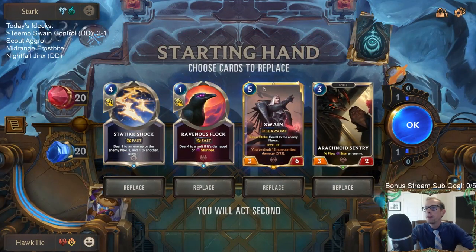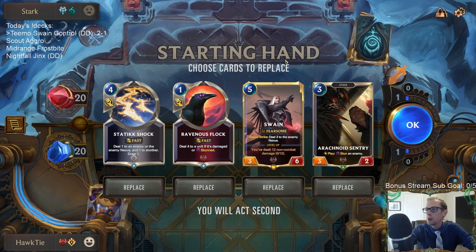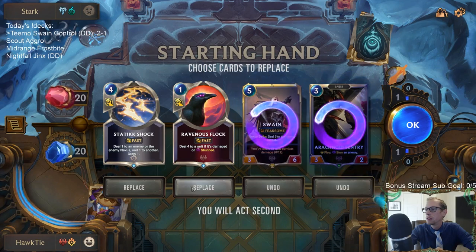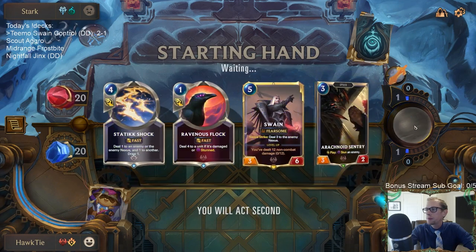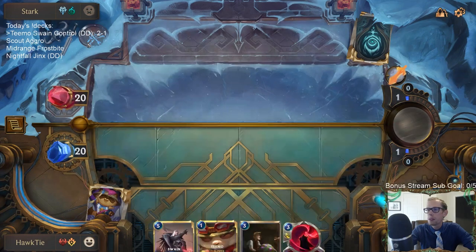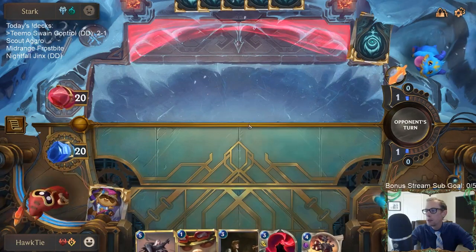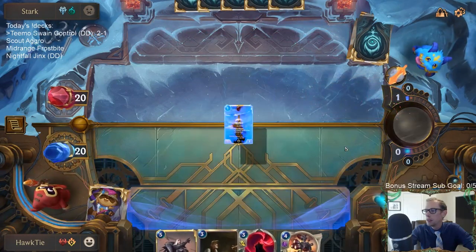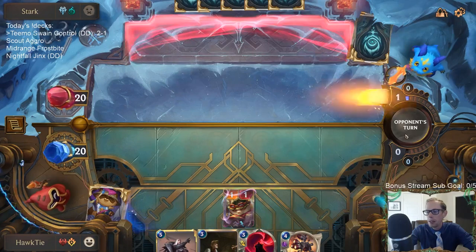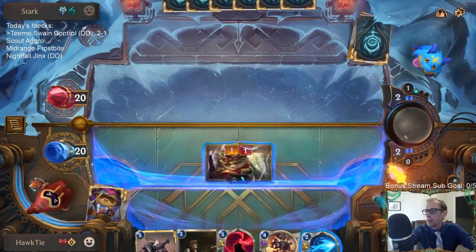Alright, forgot to change my camera settings — some more Trundle. Same thing: we want Teemo and Puff Cap Peddler. The Targon version struggles a lot more killing Teemo; the Shadow Isles version kills Teemo a lot easier. So we're not guaranteed to hit with Teemo, but we're going to force them to have that removal spell.